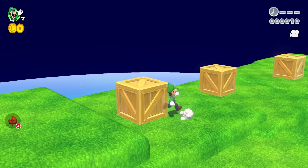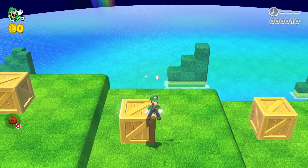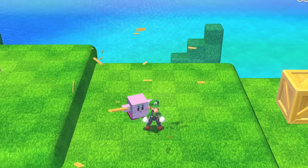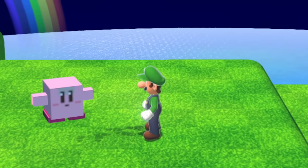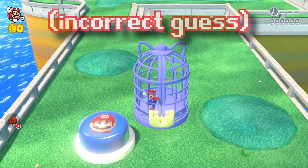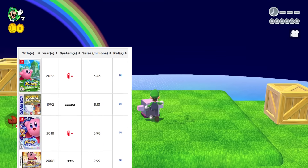Luigi tries the next crate, hoping for better luck. When he opens it, he's asked who the character is. Luigi says 'I know — this is a Pokemon.' The host corrects him: that's Kirby, not a Pokemon. 'Don't you know from Super Smash Bros? From the Kirby games?' Luigi responds: 'What's a Kirby game?'